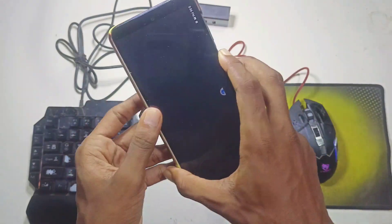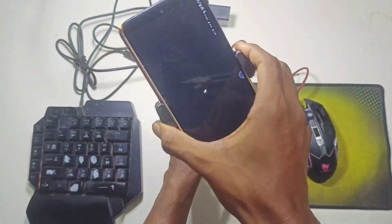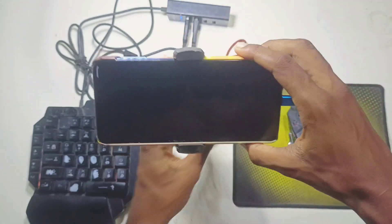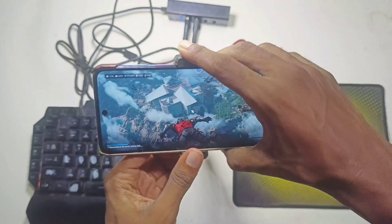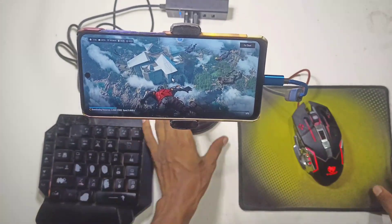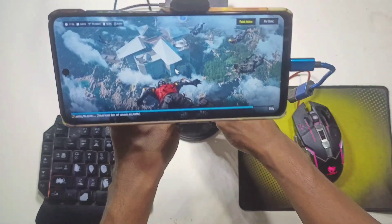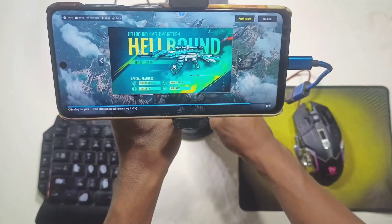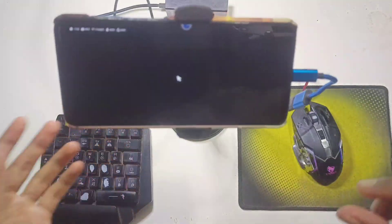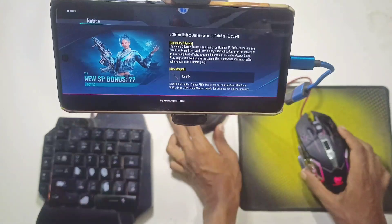After downloading and installing GG Mouse Pro, you will need to activate it. You can easily find a tutorial on YouTube for activation — it is super simple. Once activated, you can open any game and start playing. Just remember you can't use the app without activation.